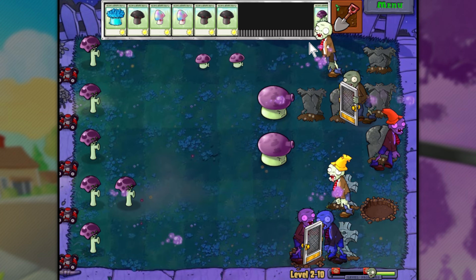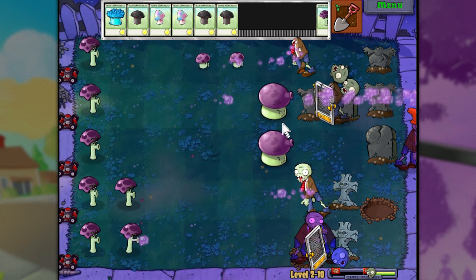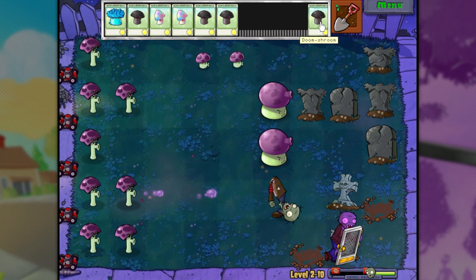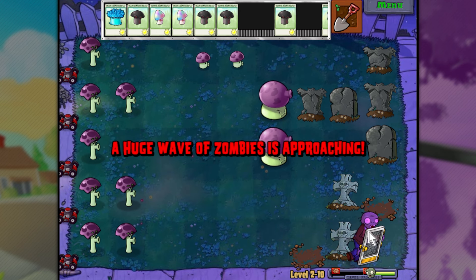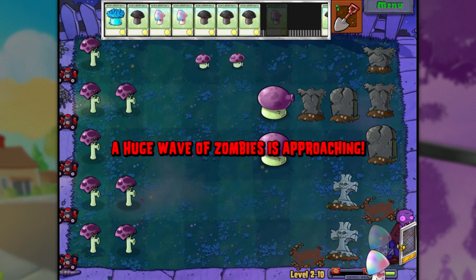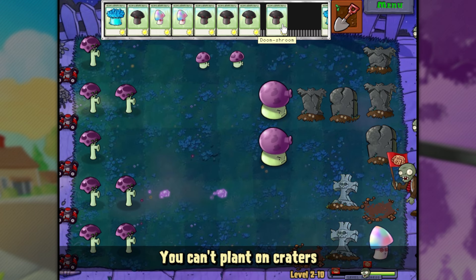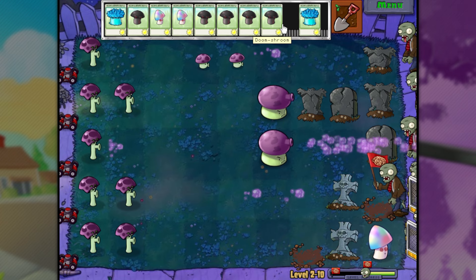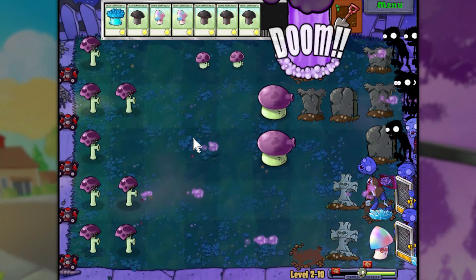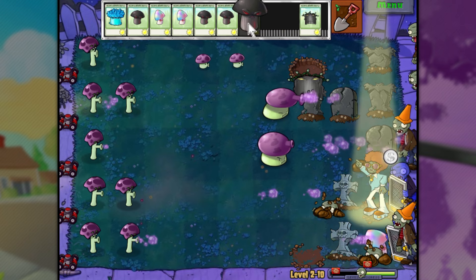I'll put Hypno Shroom up here. This row down here might be an issue, so we'll Hypno Shroom that guy. Because now we've got a screen door zombie on our side - he's just going to be super defensive for us, which is great. We've got more Doom Shrooms. I guess they don't shoot him when he's on our side, that makes sense. Can't do that right there - you can't plant on craters. I didn't realize that was a crater. You know what, we've got enough - just nuke the screen.